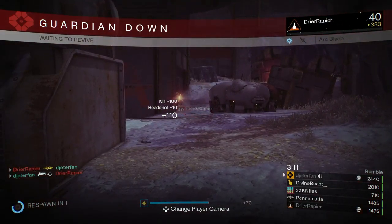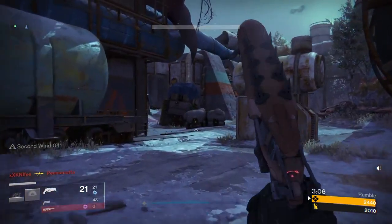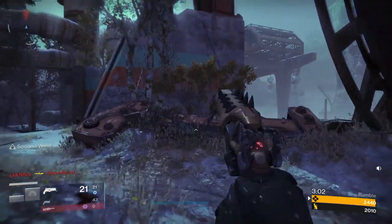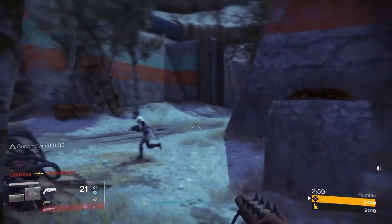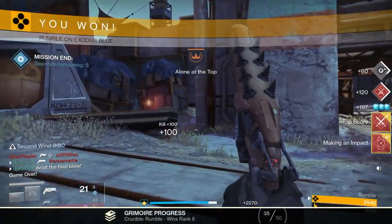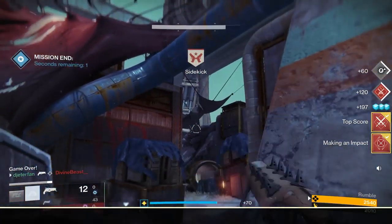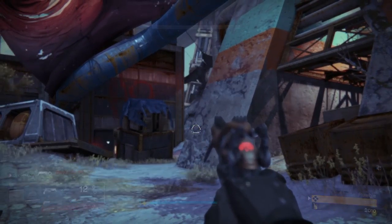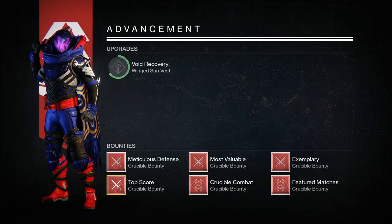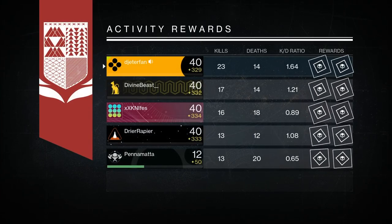One thing I could actually see this Dregs Promise being very good at is taking people out of their supers. You do have to be quite close to do that, so it could be quite dangerous going up against a Storm Trance or Hammers or something like that. But I was able to take out Blade Dancers quite easily with this thing, so with a little more practice, I'm sure it could actually be quite good at taking people out of supers, because they're always going to be rushing up on you. It's not going to beat out a shotgun in that regard, but it is still quite good. Be sure to drop a like on this video if you enjoyed, and take out your Dregs Promise — you probably won't regret it. It's just a whole lot of fun to use, and I will see you guys in the next video.